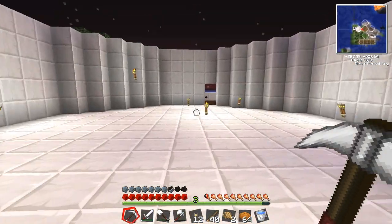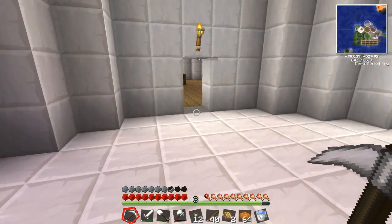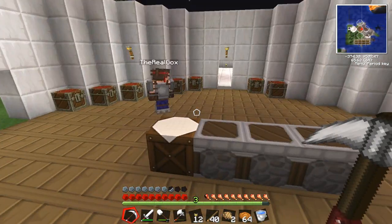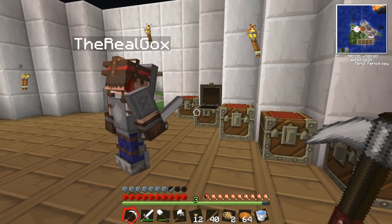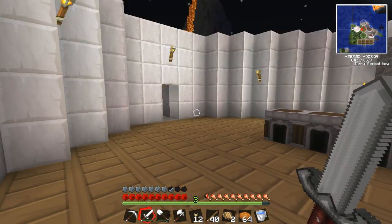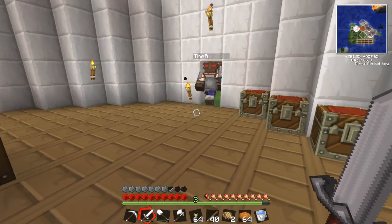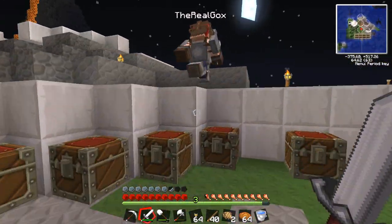The quarry is going to suck up blocks in a square and then we'll redirect certain block types into different chests. The sooner we can get a really organized storage room set up the better. The problem is it takes a lot of piping so we have to plan it with the piping in mind - we might even need to dig under the floors.